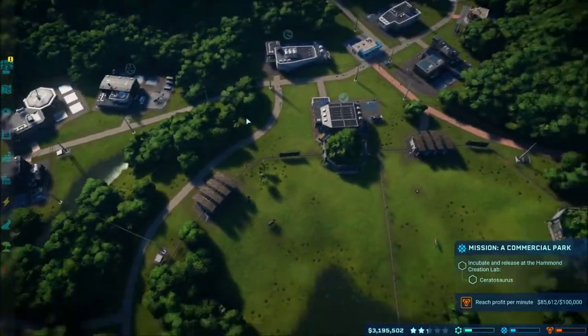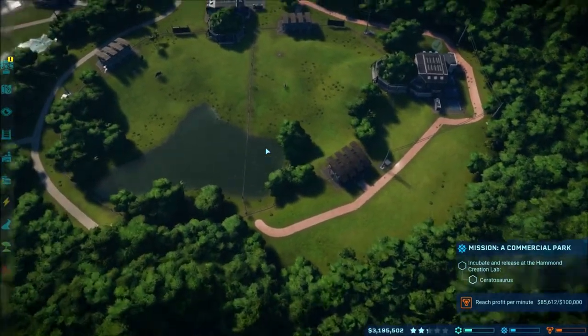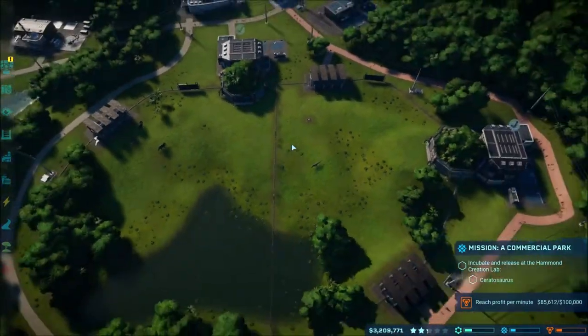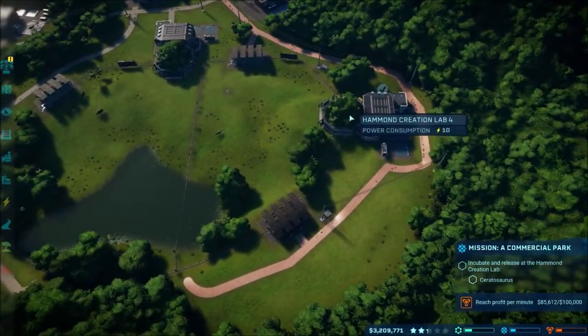So we're on Isla Montessar — I said the name wrong, I know that much, I don't see the name anywhere to be able to pronounce it correctly — but we're continuing on with the story mode here. I did do a little work; we had our path here that we created last time to this little park.